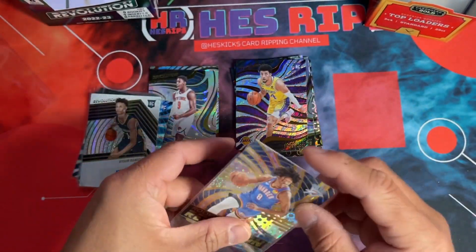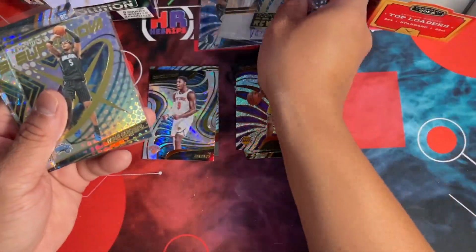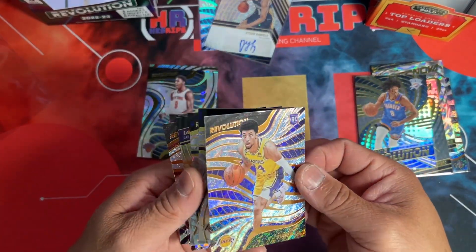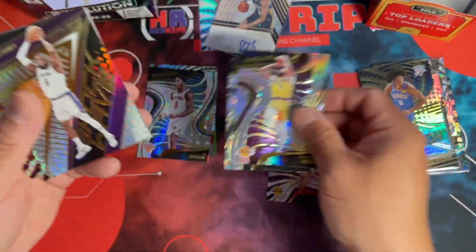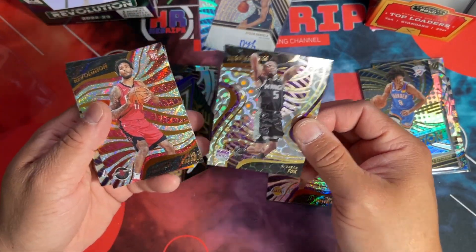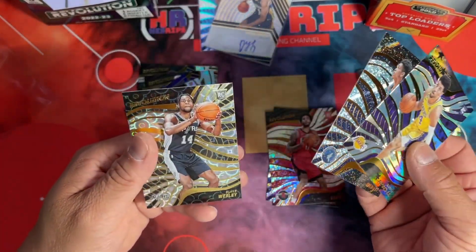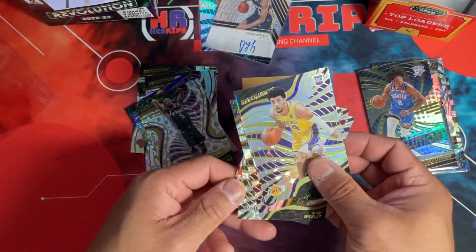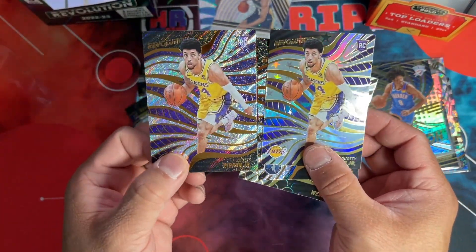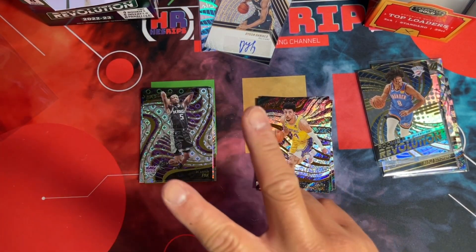Got a bunch of base rookie stuff too that probably should be sleeved up. Two decent hits and a couple of little snacks. Pippen, AD, Franz — I like the Shockwave. Fox, Terry, Pippen again, Josh. A couple of rookies. You can see the difference between the two. That's what we have — thanks for watching, hope you guys enjoyed, and hopefully see you back for more random videos. Peace.